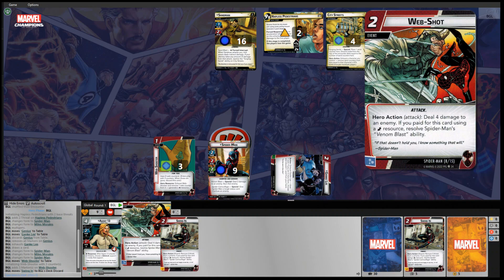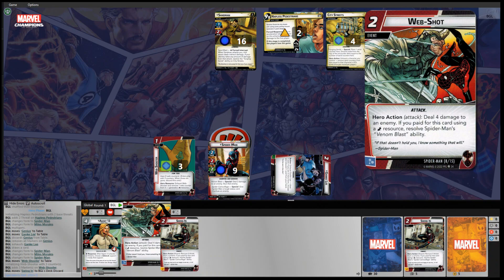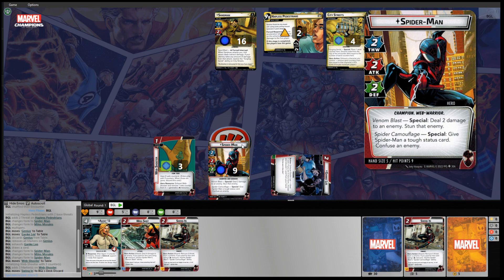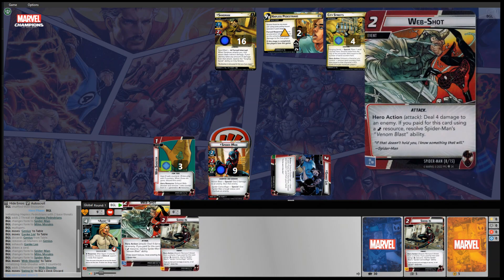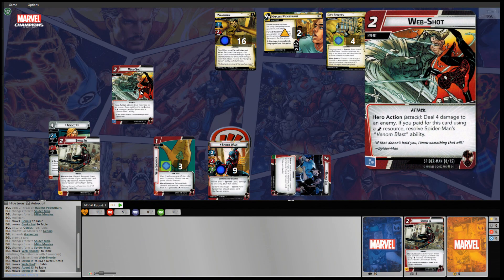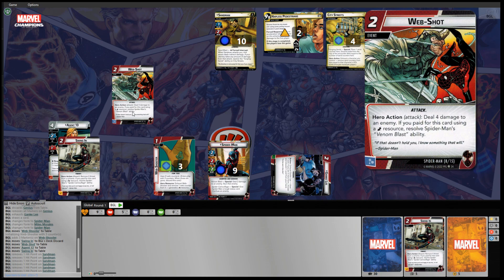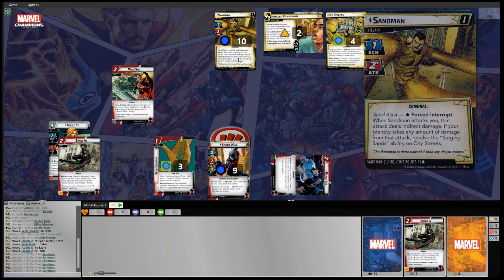We've got Agent 13 and Web Shot. Web Shot says to resolve the Venom Blast ability — deal two damage to an enemy and stun that enemy. So we're going to play Web Shot, spending Agent 13 and Swinging In. Deal four damage to an enemy. We used an energy resource, so we resolve Venom Blast: four damage to Sandman, then two more from Venom Blast, and then we stun the enemy. Sandman is now stunned.